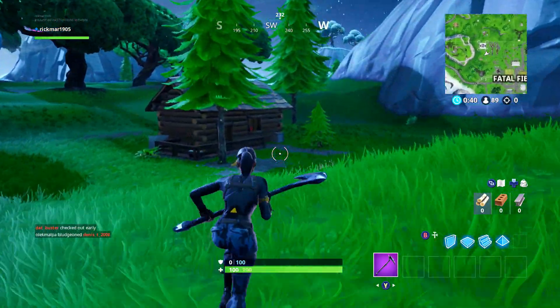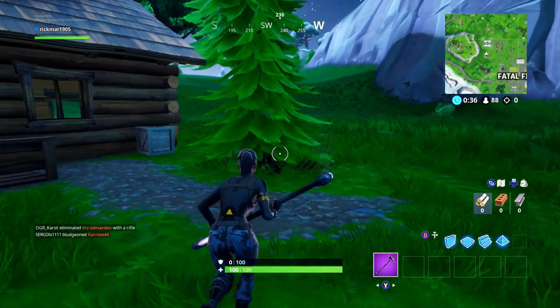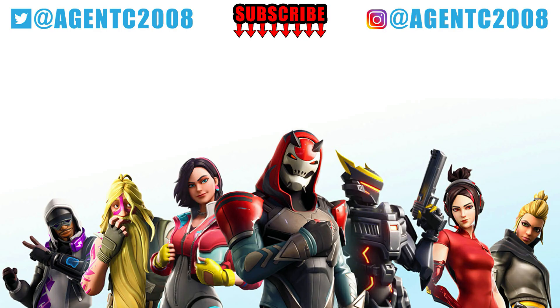If you haven't got the glider, go and get grinding — get the glider. If you have, it should all be there: straight through the rings, boom, you've got it. Hopefully this video has helped you out. If it has, make sure you smash the like button, subscribe if you're new. Check out the other Fort Bite videos — number 97 released at the same time. And I'll see you in the next ones.